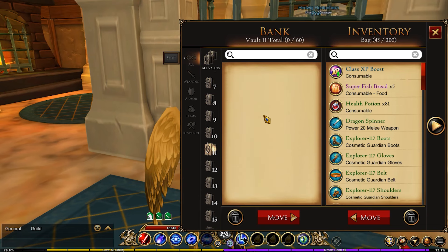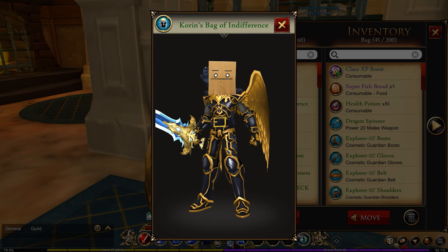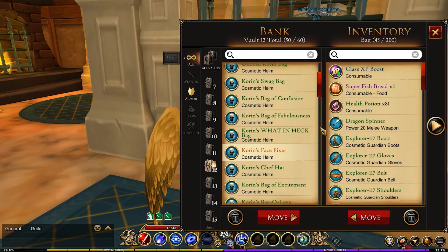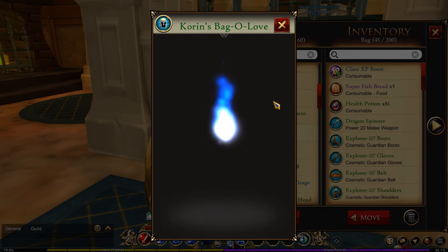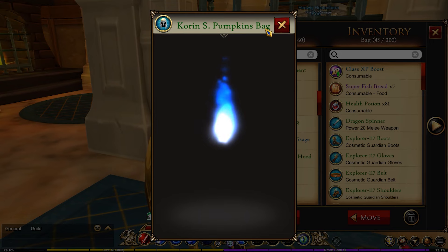Vault eleven will be for helmets since vault twelve is already helmets — I'm at 50 out of 60 there, so eventually it will get full, which is why I decided to dedicate two different vaults just for helmets. I like these Khorin bags; it's too bad they don't do these anymore. On the AE Federation we do periodically do small contests or giveaways related to them. These used to be given out via streams that Khorin did on Twitch, and every month a new bag would be available — like one for February, one for December, one for October.